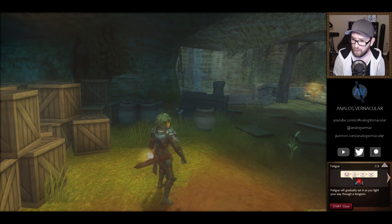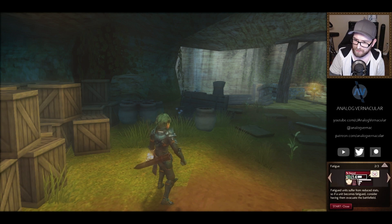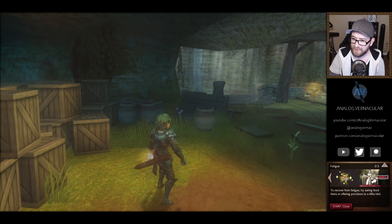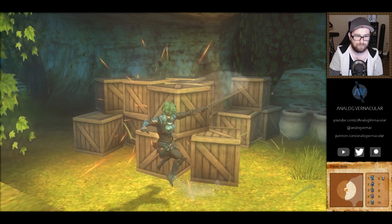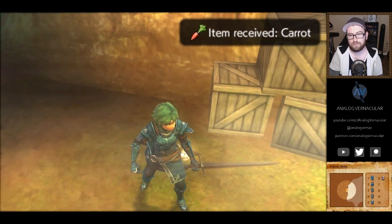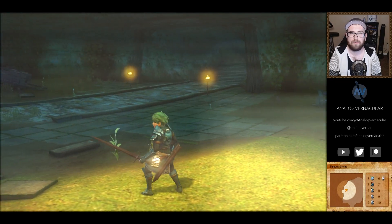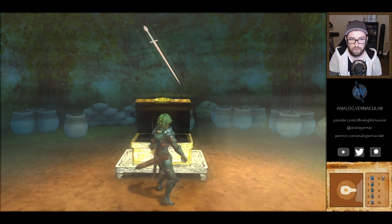Okay, so fatigue — fatigue will gradually set in as you fight your way through a dungeon. Fatigued units suffer from reduced stats, so if a unit becomes fatigued consider having them evacuate the battlefield. To recover from fatigue, try eating food items or offering provisions to a Mila idol. Do I have to pick that up manually? Yes.